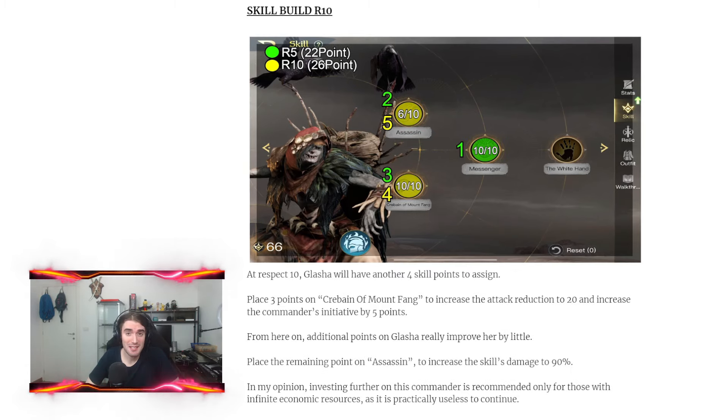At respect 10 you're gonna have 4 more points to assign to Glacia's skills. Place 3 on Crabine on Mondfang to increase the attack reduction to 20 and also gain plus 5 initiative for your commander. Then place the remaining point on Assassin just to increase the damage to 90%.